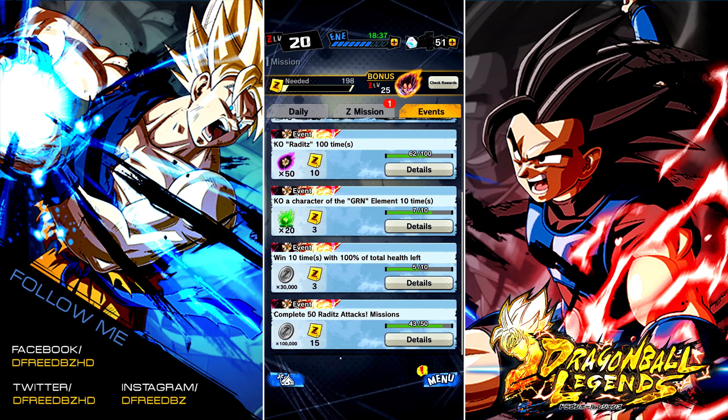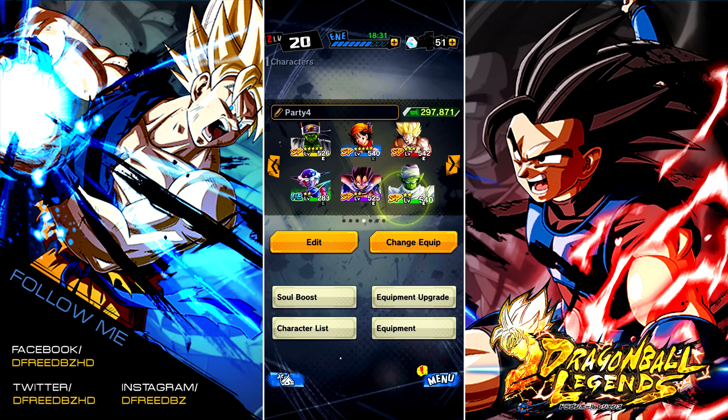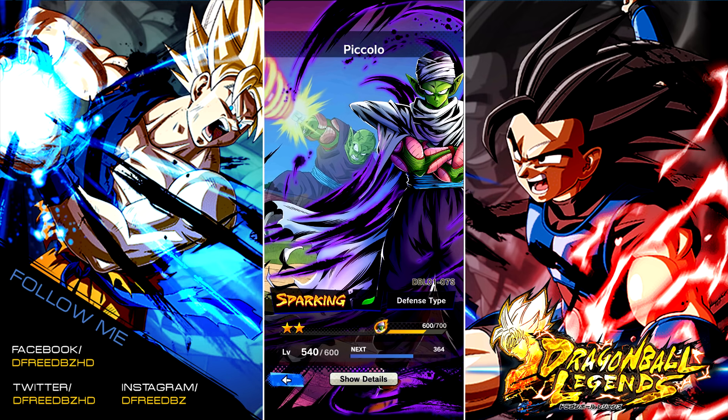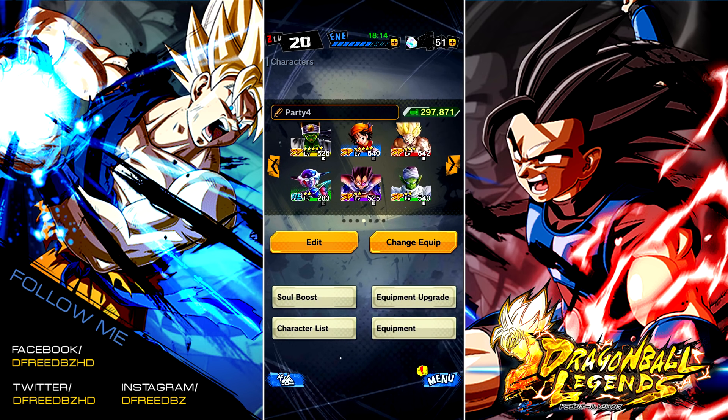Also consider this: when you summon these characters, they come out already at 2 stars, ready to pop into 3 stars. That 100 Z-Power, I'm pretty sure, would give you Goku but not with any stars — you'd have to build him up. So 100 Z-Power is just enough to get a copy of the character with no limit breaks involved. That's kind of why, if you could, you'd want to summon or get that package in the shop. Otherwise, I'm not going to tell you to go spend — but there are levels to it.